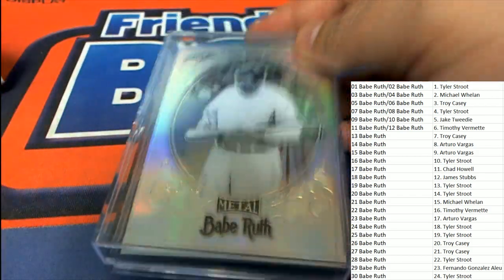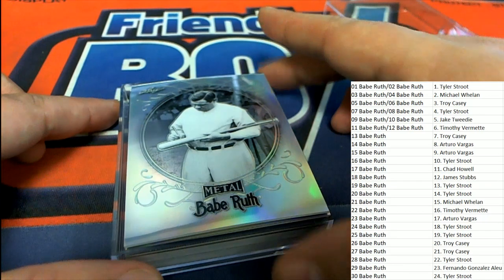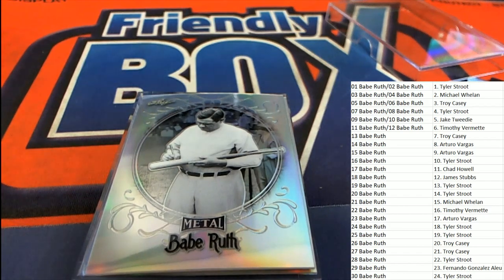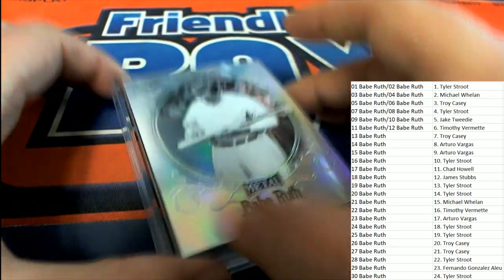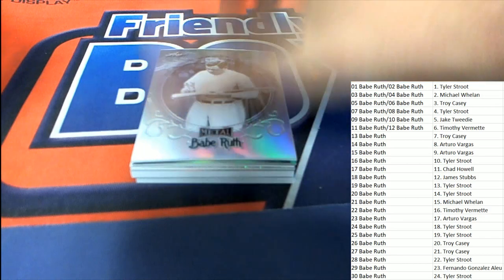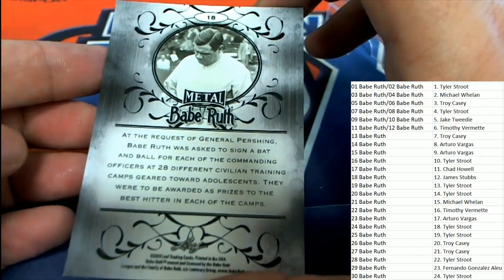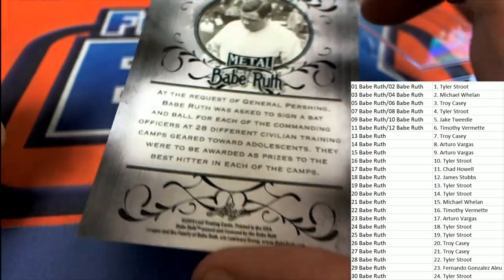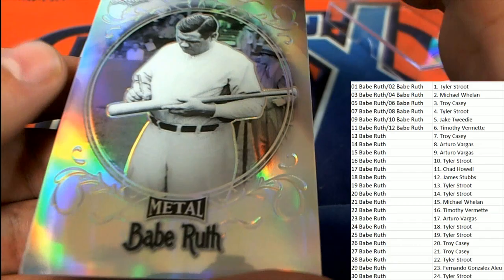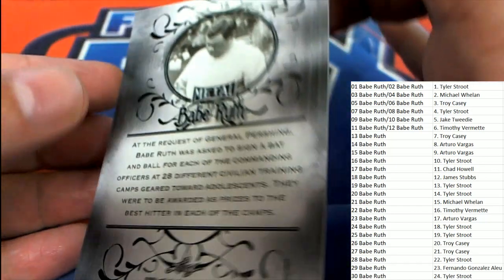Every box has a Babe Ruth relic. A very nice metal Babe Ruth card, and that is number 18. So if you own number 18 — I can see James owns number 18. So that's James's card. Congratulations, James!